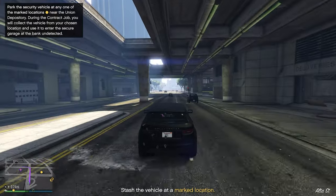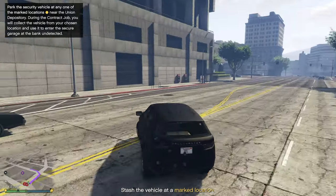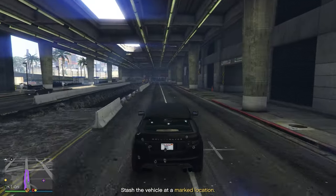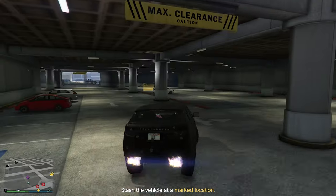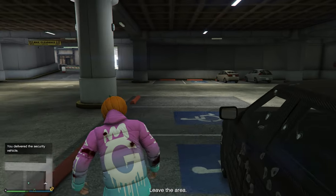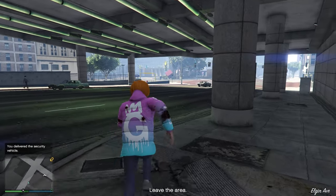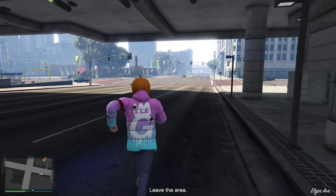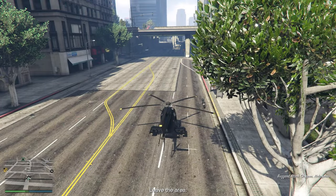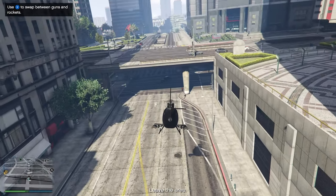The reason we're going to this particular spot is because once you complete the heist, this is going to be the easiest one to reach. When you leave the building, you come straight into here. Once you've completed that, it says leave the area — all you're going to want to do is run or drive away. I'm going to spawn my CEO abilities Buzzard, and as soon as you get in your vehicle, head on over to the auto shop.